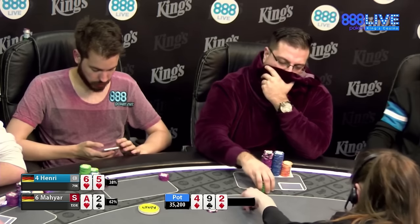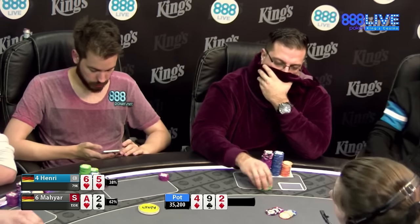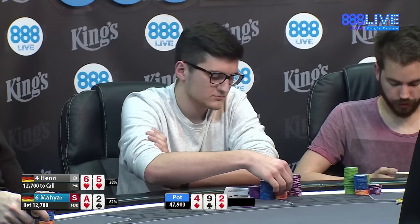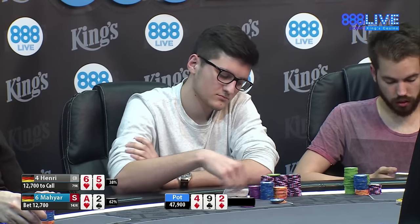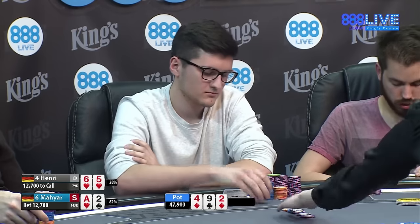I was gonna ask you what the sizing is. I'm pretty sure he's gonna bet too small — and it looks like 11,700... yeah, 12,700. That's just too small. Henry's got to float this. If your intention is to give value here, then bet bigger. This is a fine bet if you want to take it down — bet 20k.